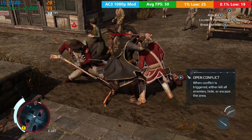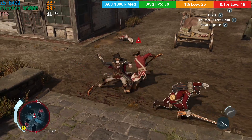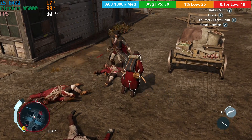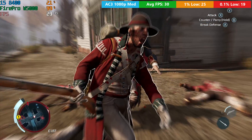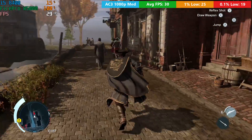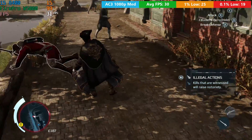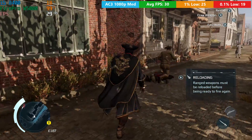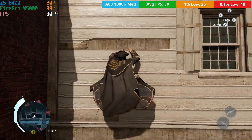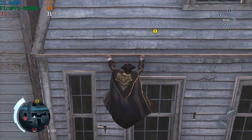Let's talk about how it performed running modern titles. I went into this expecting decent results but immediately, starting with some easier-to-run games, I was disappointed. Assassin's Creed 3 is an old title but recently it was remastered with a graphics overhaul. Performance here wasn't very good — we were hovering around 30 frames per second on average, using normal in-game settings with anti-aliasing on. Even when I switched to high there wasn't much of a performance drop, giving a more stable frame rate overall.